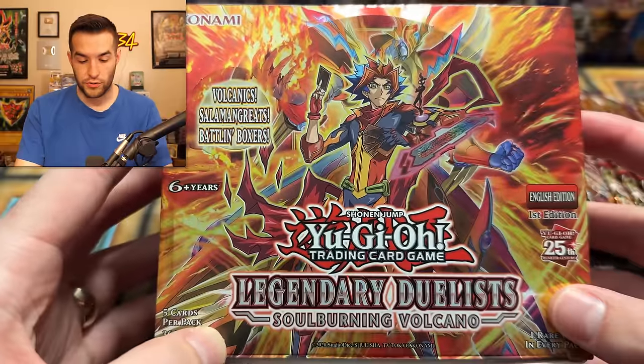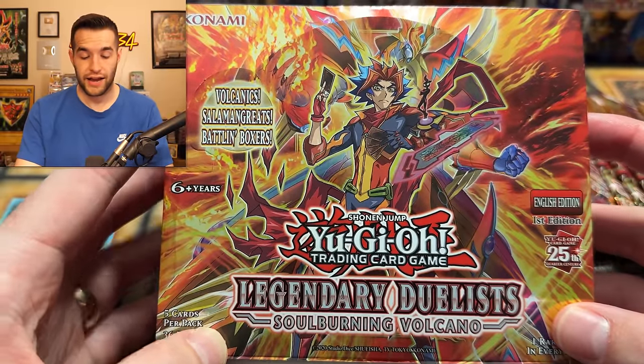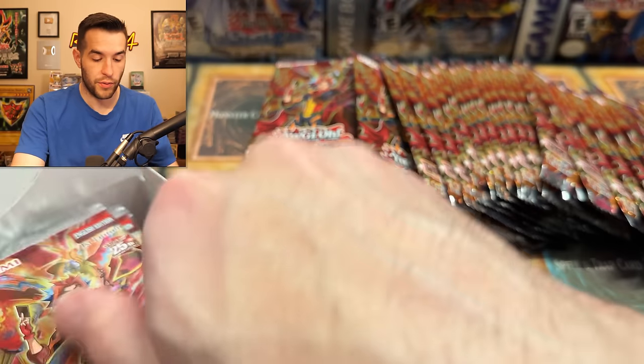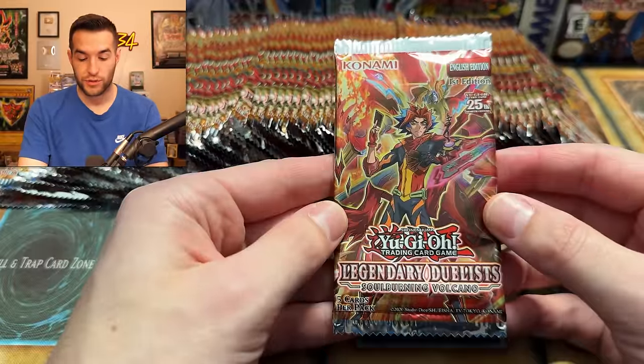I will say, I do think this box looks really, really sick. I never watched whatever anime this is with the Volcanics, so I don't know it that well. I'm guessing something Zexal or past that. These have Volcano in the title, which is pretty exciting. So let's see what the most recent 25th anniversary set can give us.